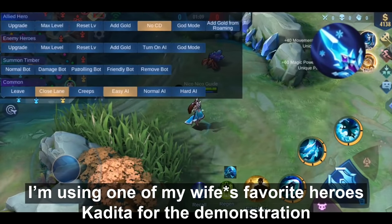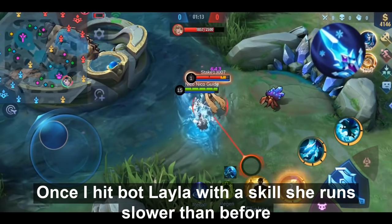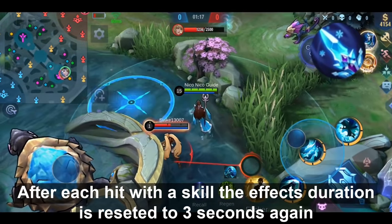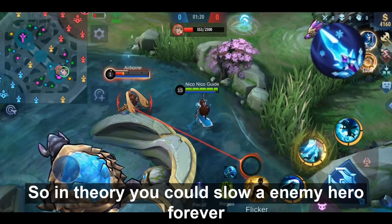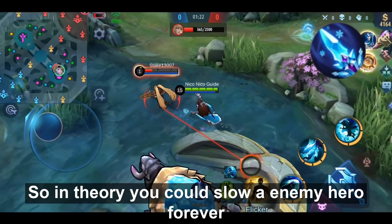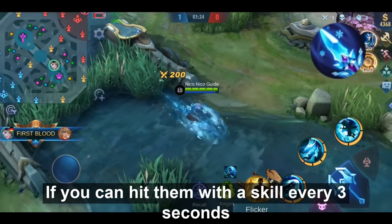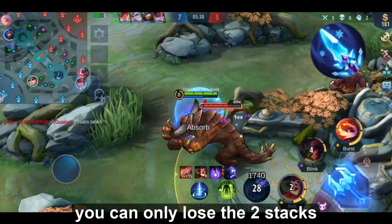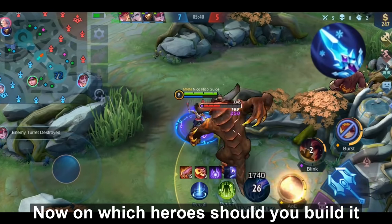Let's demonstrate with Kadita. Once I hit Bot Layla with the skill, she runs slower. After each skill hit, the effect's duration resets to 3 seconds. In theory, you could slow an enemy forever if you hit them with a skill every 3 seconds. This effect also has no cooldown — you can only lose the two stacks.